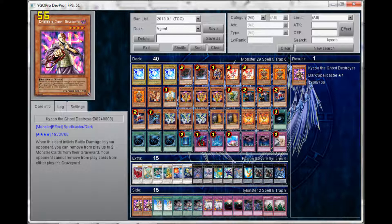So if your opponent summons Ophion, you activate XYZ Encore right away — all their materials flip back and they end up with level 3 monsters. They can go into a Rank 3 XYZ, but at least it's not Ophion. I play three copies of XYZ Encore because Ophion is definitely a major problem for this deck.